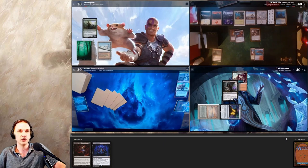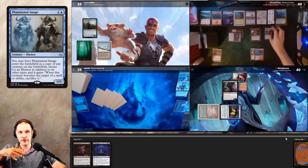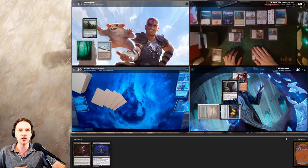Now I can cast Demonic Tutor and find a land. Getting Opposition Agent into play early game is good. We also effectively killed Pontus — the important player to remove. But now we need to worry about Armix and Crom, who has developed a really good board state. He casts Phantasmal Image, copying my Opposition Agent — that's really bad because I wanted to use my Demonic Tutor.